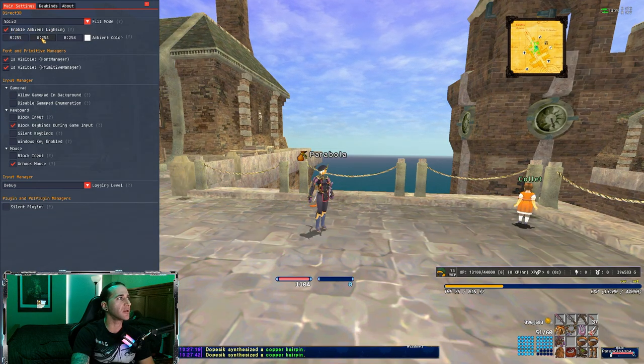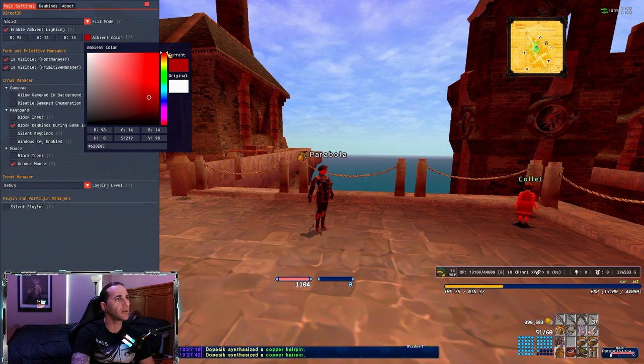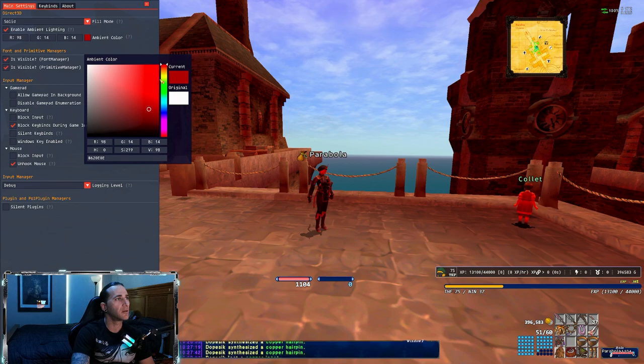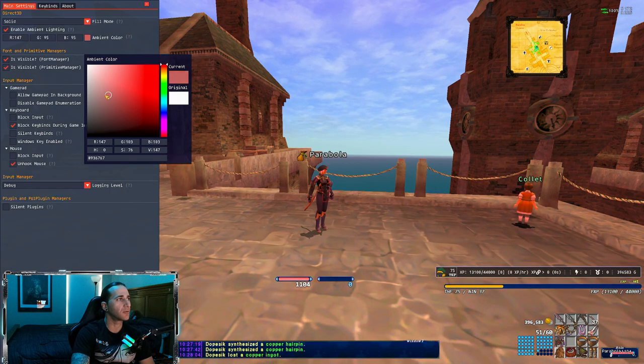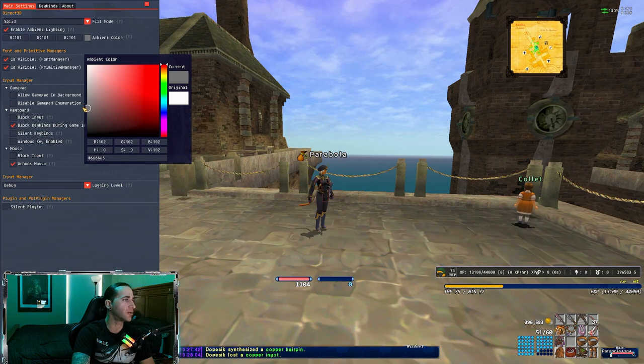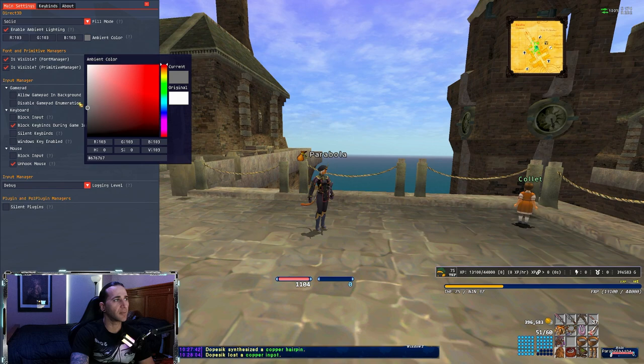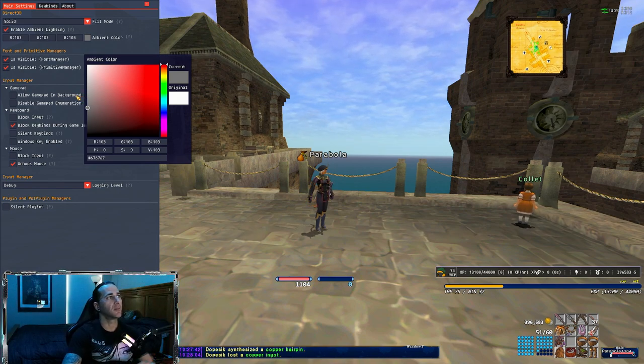And you're going to see these values right here — RGB, red, green, blue. So we're going to click on Ambient Color, this little square, and it gives us a little color palette over here. You can move this around wherever you want. I usually leave the circle all the way to the left and scroll down to about 105. Anywhere from 100 to 110 is pretty good. You can lower it if the area you're in is too bright, or raise it depending on your monitor — it might be a little different than mine, but that's literally all you do.